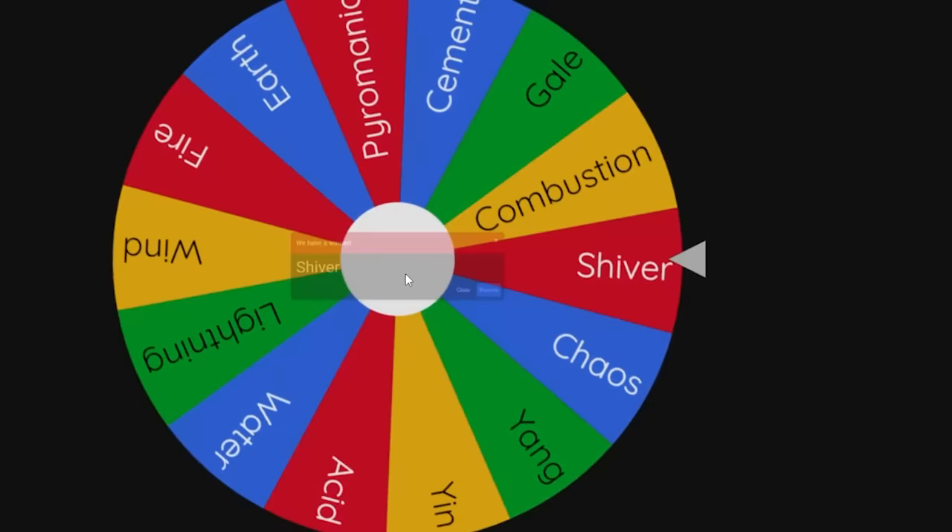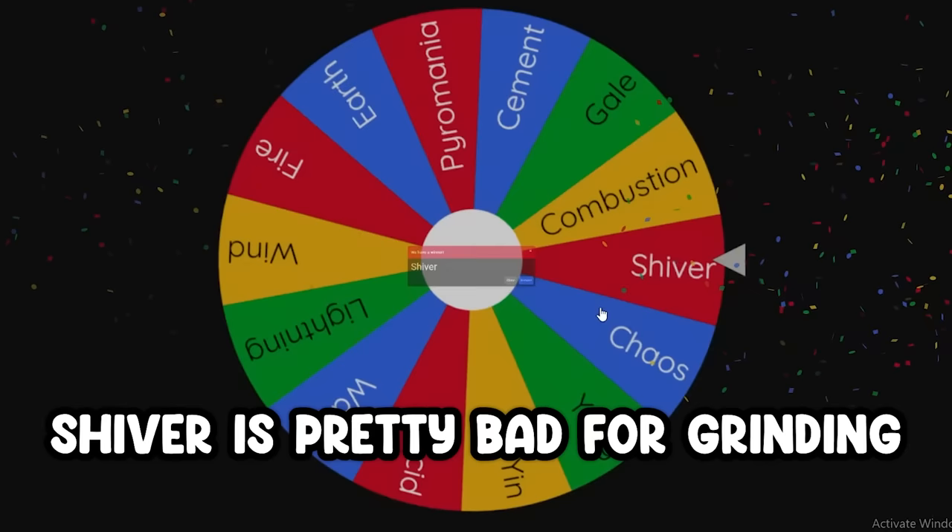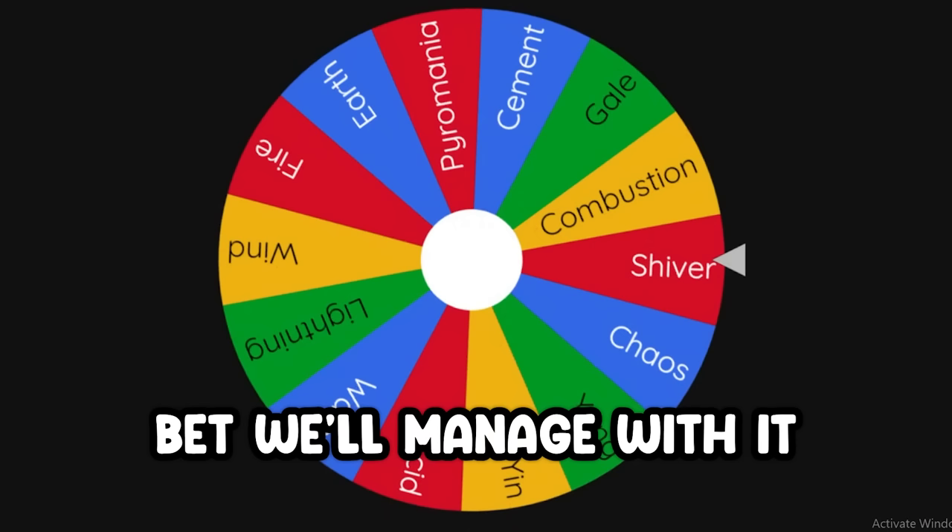Well, we got Shiver. Shiver is pretty bad for grinding, mainly because of its high cooldowns and not that high of a damage output. But we'll manage with it, and at least we got Acid. Now that we have our bloodlines and elements, I'm going to get Cho Cho Gen 3 before we start the Noob to Pro.